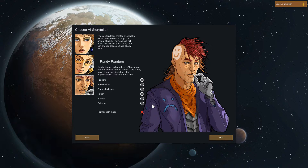If you've watched my videos before, you know I'm all about the challenge. I'll be choosing Randy Random as our narrator and I'll be going with Intense difficulty - Extreme is probably just a little bit too hard, and Rough is bordering on the easier side. By even playing Intense, we're giving ourselves a lot of slack to make mistakes. We're also going to enable Permadeath Mode, which is similar to Iron Man Mode in that I cannot save scum or reload when things go rough.